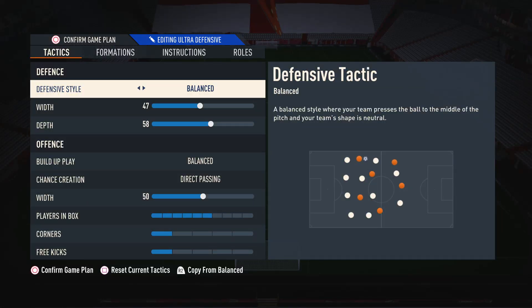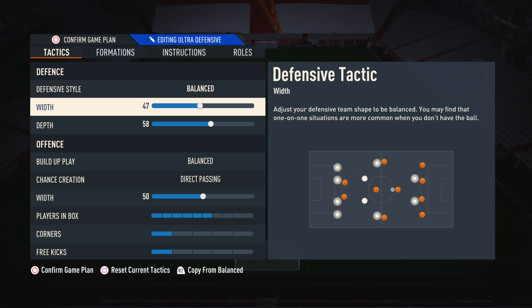Starting off with the custom tactics for the defensive style, I like to use balance. This is so we're able to press when we need to press, and we're also able to drop off and be more conservative when we need to be, so it gives us the needed control and balance in the defense. Moving on to the defensive width, I'm currently using this on 47. This is so we're primarily in a narrow shape to cover attacks through the middle, but at the same time we also have that natural width to cover the wide areas too.